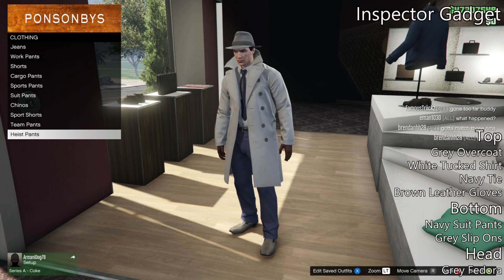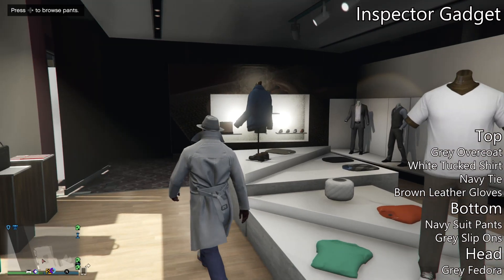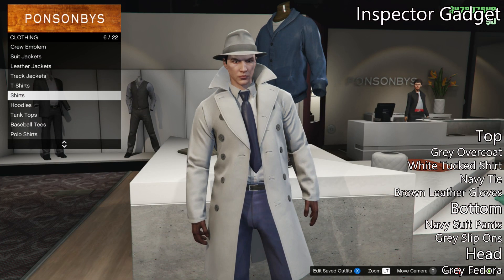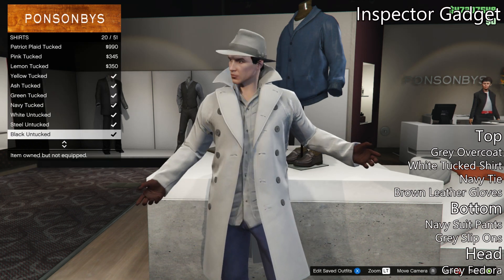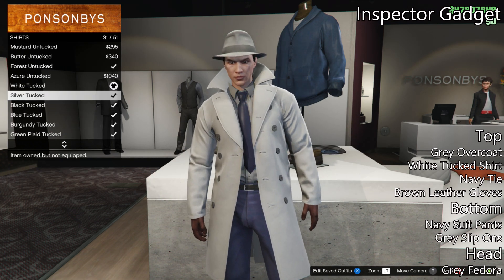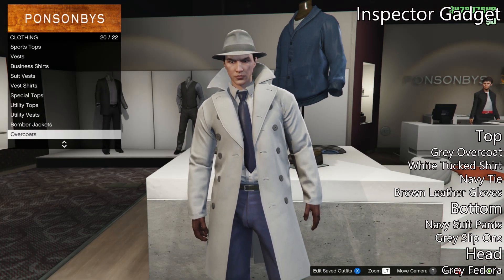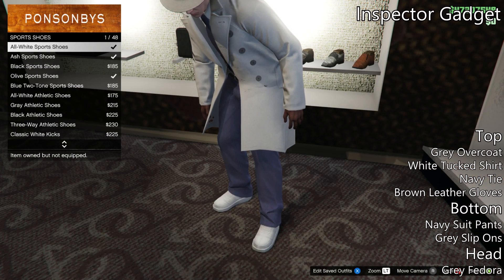Coming in with the second outfit, this one is actually somewhat unique because it's not only just an outfit, but it's also a car that was just released that goes with the outfit. If you guys don't know what I'm talking about, this is Inspector Gadget. To make this outfit, start with a gray overcoat with a white tucked shirt, a navy tie, and brown leather gloves.